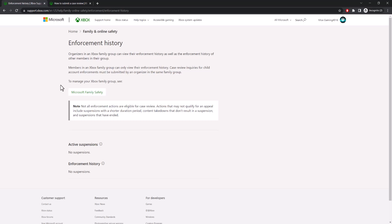The way you want to fix this is you want to go to this link that I have over here, and it'll take you to the enforcement history. In here it'll tell you the active suspensions you'll have and the time frame left for it, and you can technically appeal over here.